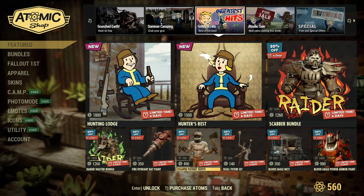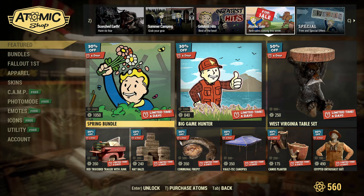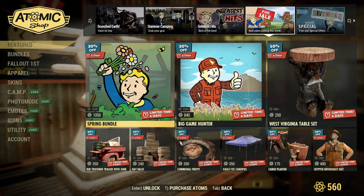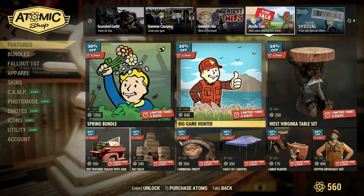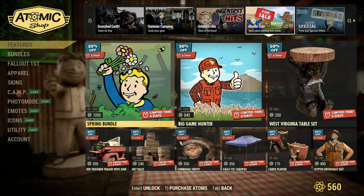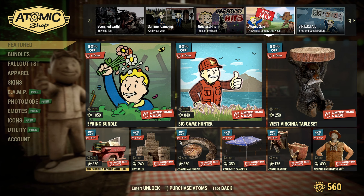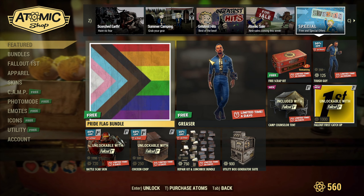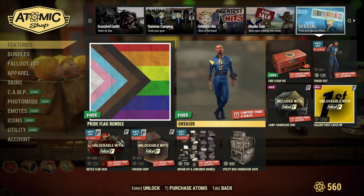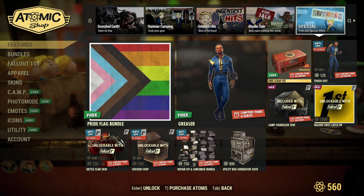Then we have the Atomic Sale Spring Bundle, which is good for another six days. I picked this up this past week so it must be a 12-day sale still going. Then we have the Pride Flag Bundle still here, the Greaser Pose for photos.